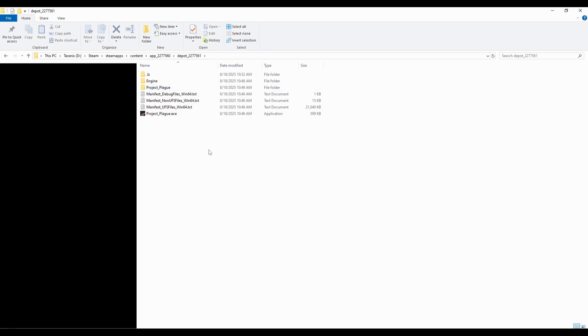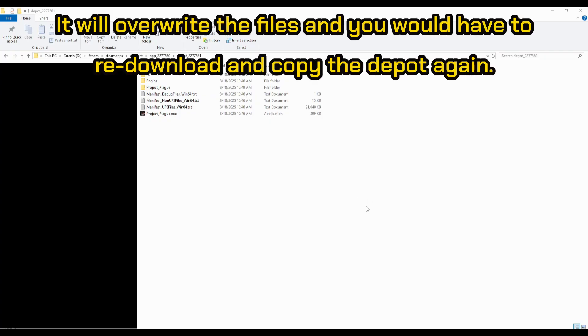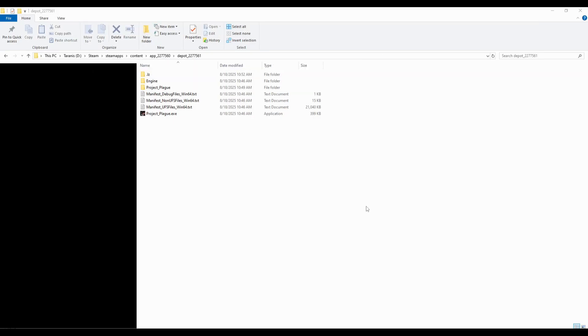So you would copy the depot contents to the directory where your game is installed. Also, if you have a spare hard drive or a thumb drive, you can copy this depot just to keep it safe so you don't have to re-download it, because Steam may want to upgrade. There's something we're going to do to try to prevent that from happening, but I don't know if it works because this is the first time I've done this. I was that upset about the changes that I got spurred into action.